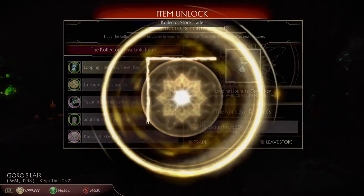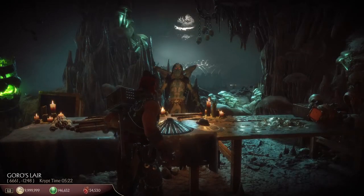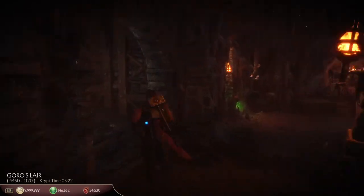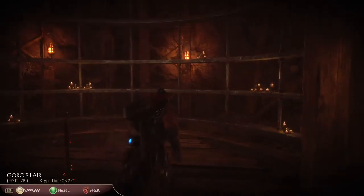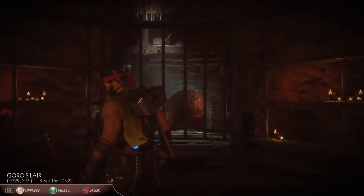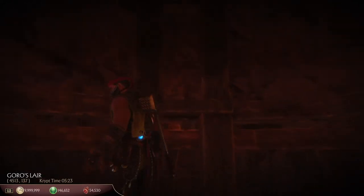Thank God I have all of these skeleton keys. So how do you get all of these skeleton keys? Let's go back upstairs. This is what I used to do in the crypt when I was new, and I think it's still one of the best ways of trying to get a lot of the things out of the crypt — running around this upper courtyard area.